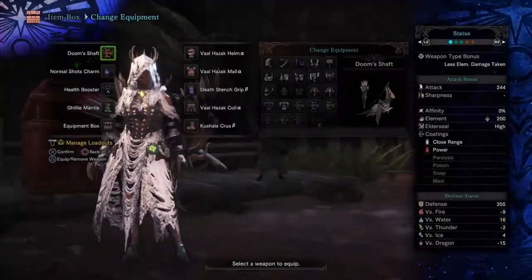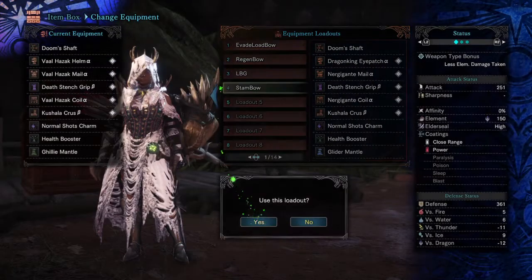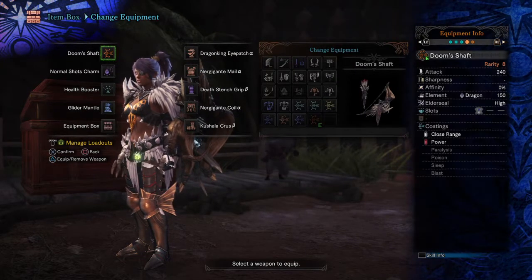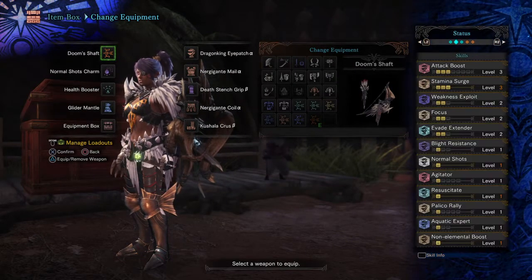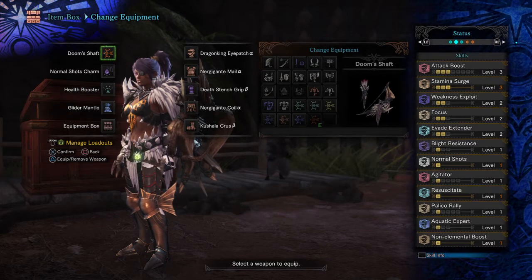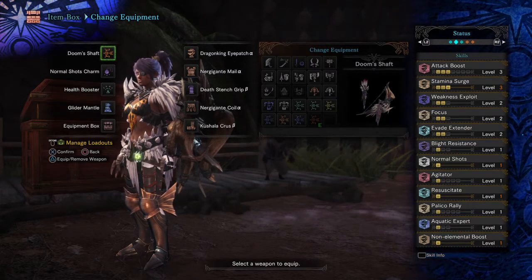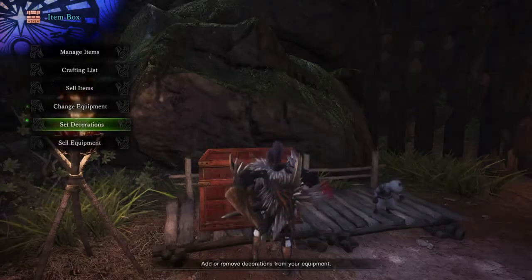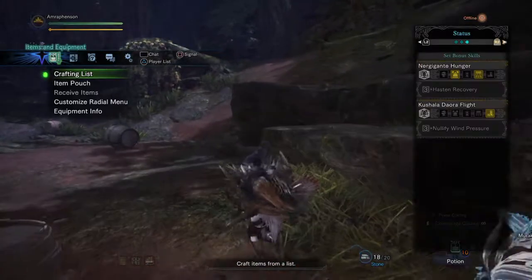Next is a more aggressive set I've made. It has four skills of note: weakness exploit, normal shots, agitator, and stamina surge.